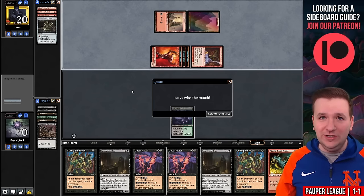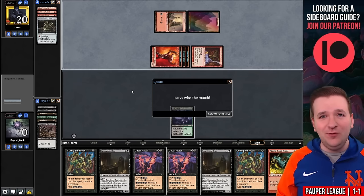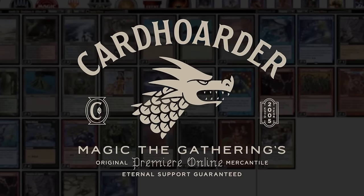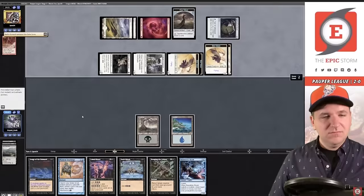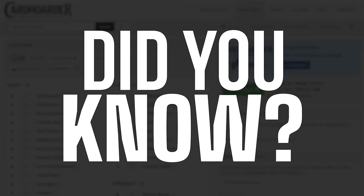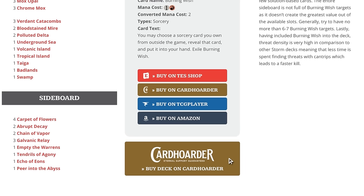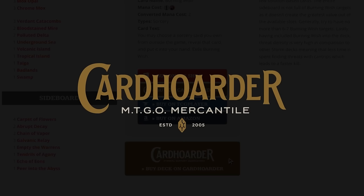We started off hot and now not looking so great — let's see if we can win the fifth match. With Card Hoarder, renting your favorite combo deck has never been easier. There isn't a more affordable solution for Magic Online. Want to play the deck in this video? Check out the pinned comment below to easily rent the deck from Card Hoarder. You can rent the Epic Storm from Card Hoarder for as little as seven tickets a week. We've made it simple by including a button to rent the entire deck at theepicstorm.com/decklist.